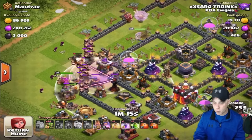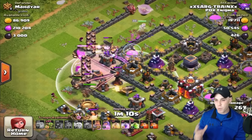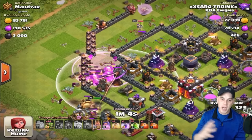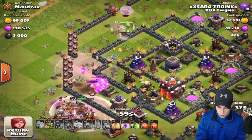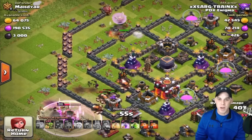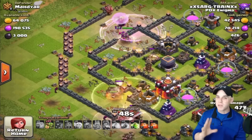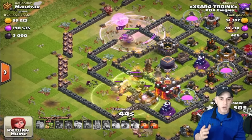I drop the giants in a wide spread, allowing my queen to work — she's got enraged healers on her so she's fine for a moment. I get a couple of wizards down, let the giants work, get the wall breakers in. I had a wall breaker fail but no worries — use a rage spell and get the giants moving. The queen was taking a lot of heat so we had to use her royal cloak ability as she starts taking on double X-bows. You still have another rage spell. Use the heal spell for the giants — it's no good for the queen since she has healers.